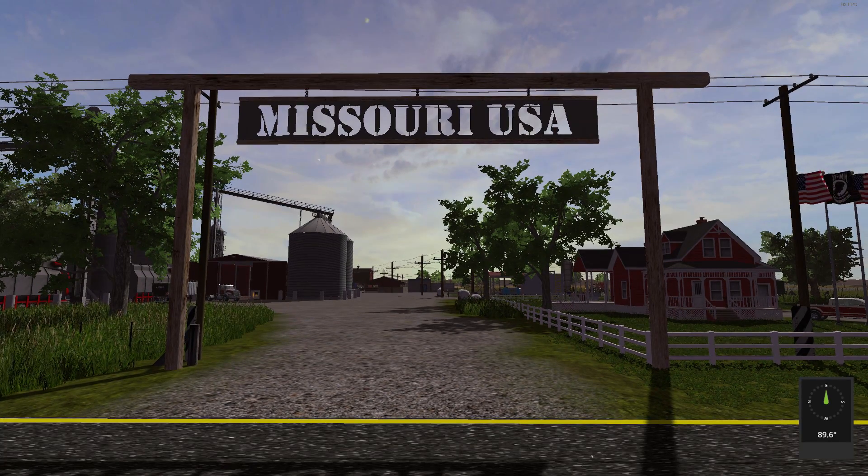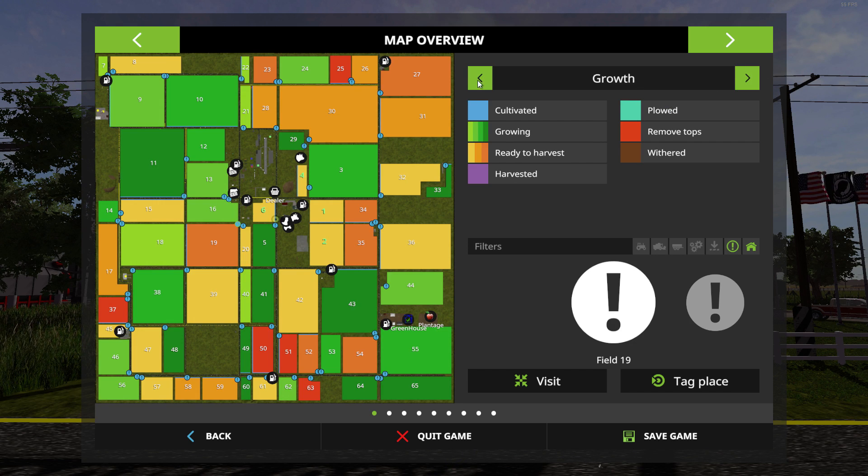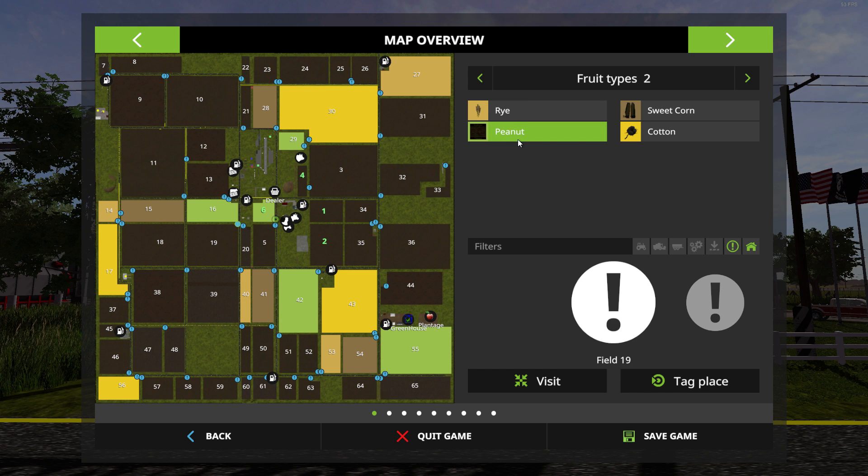Looking at the map itself, you can see all kinds of fields right up to 65. There are some really nice spots for cutting grass — wait till you see the texture of the grass, it looks fantastic. I find the colors a little bit darker and vibrant, a little bit more lush looking. Everything's pretty much centrally located. As far as added fruit types, we have oats, rye, peanuts, sweet corn, and cotton.